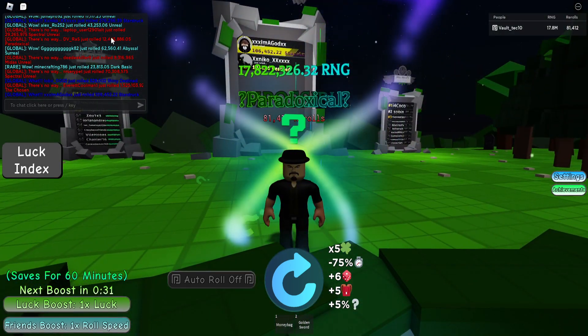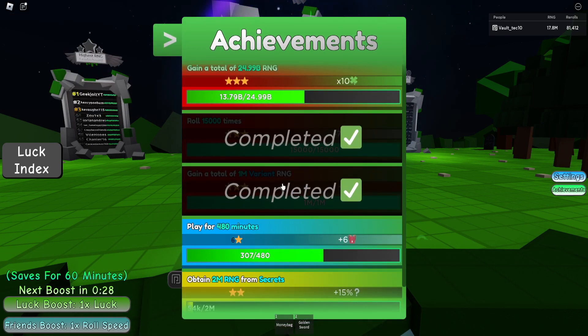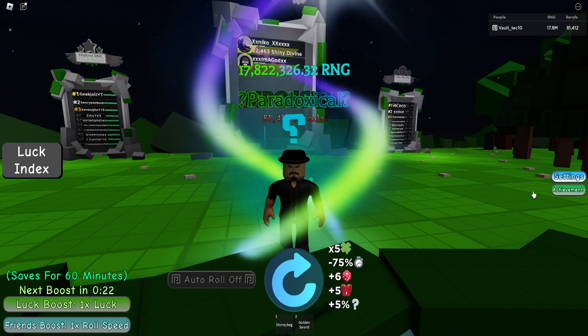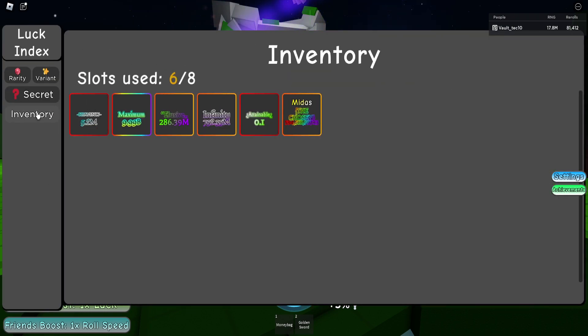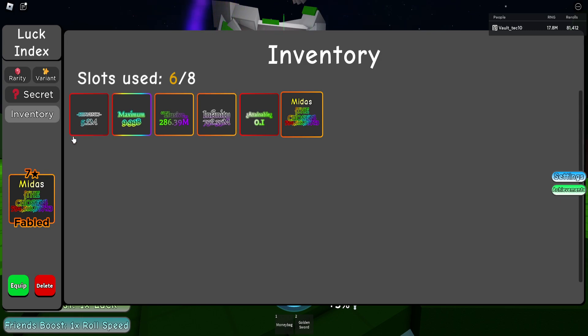As you can see, I don't have my OG Paradoxical because I messed up and was using my outer wall when the update came out. And yeah, so that happened. That wasn't fun, but I got a Paradoxical back. As you can see, I got a maximum, which is pretty cool.